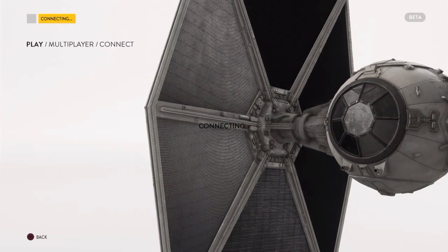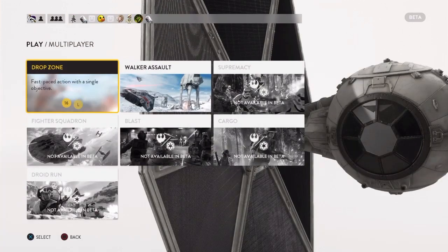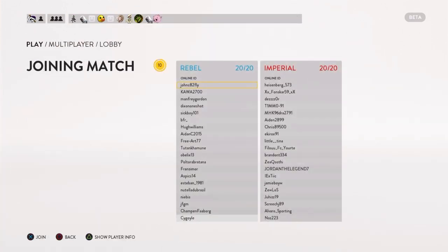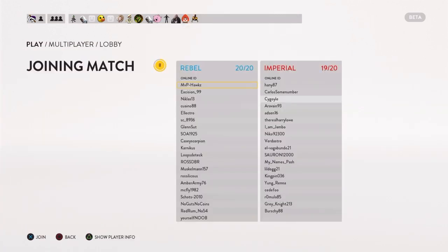You have to be on the Walker Assault map, obviously — the only map with the walkers in. You can't be on the Rebels team. If you want to get in the Walker, you have to be on the Bad Guys team. I'm on the Bad Guys team.